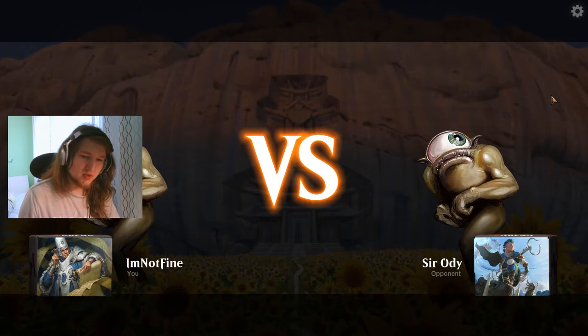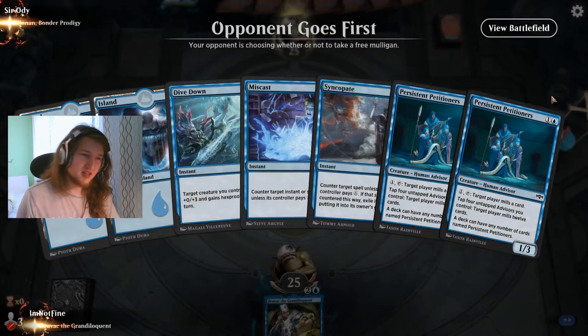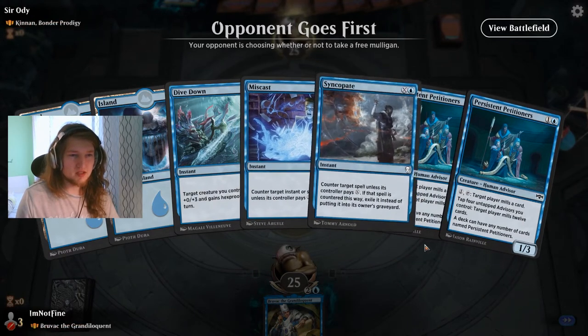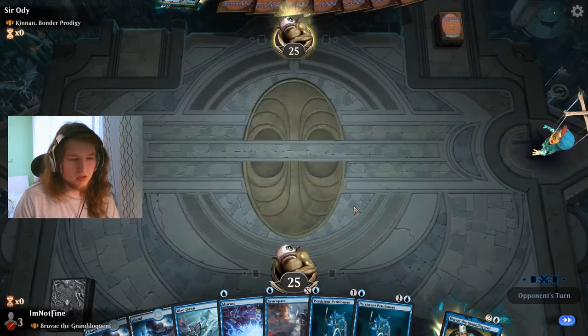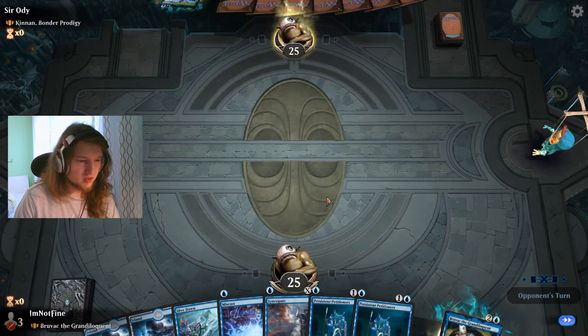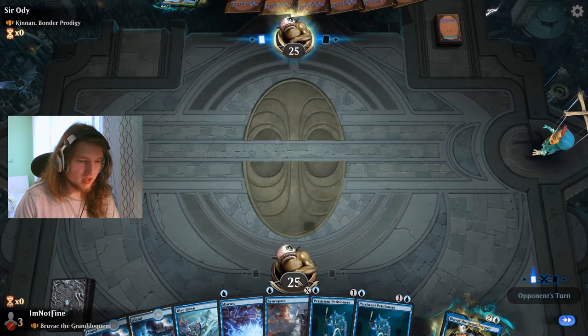Kinnan, Bonder Prodigy — so we meet at last. That matchup seems kinda fine. We will probably draw one more land. Petitioners — oh sure. Syncopate. Depends if they have a fast start or not. We will maybe not do anything on turn two. They go first, so we can't counter them anyways.